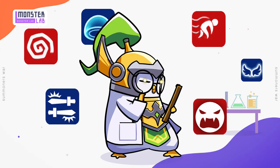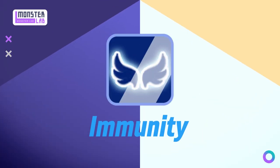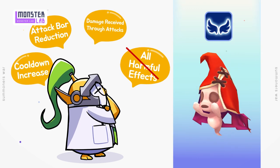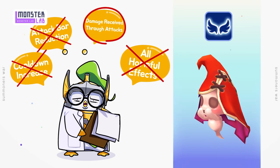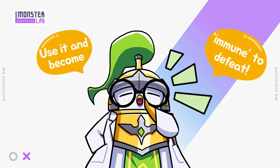Summoners War has a bunch of buffs and debuffs, and that's why Fran and her immunity are so important. Let's do a deep dive into one of the best buffs a monster can get. While immunity's up, you'll resist all debuffs, attack bar reduction, and cooldown increases. But don't forget — you'll still take the damage. Use it and become immune to defeat.